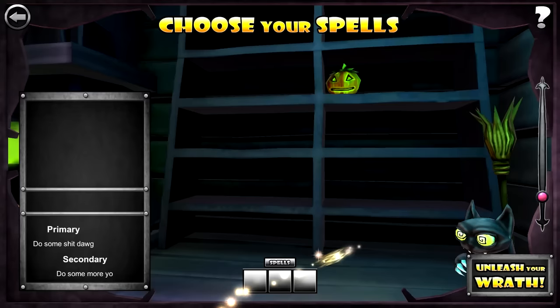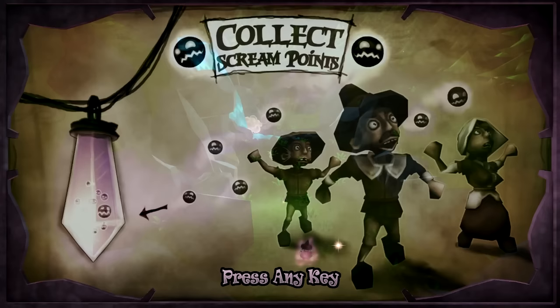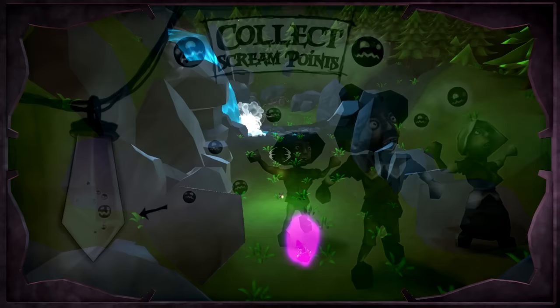Choose your spells. Magic Pumpkin — that's all we've got. Well, that was a shitty start. But now, now we're finally in the game. Good.